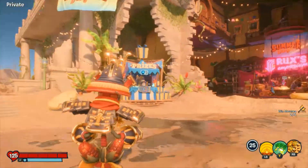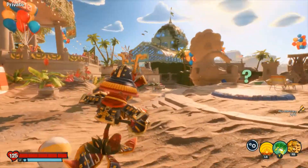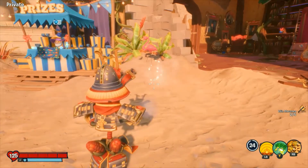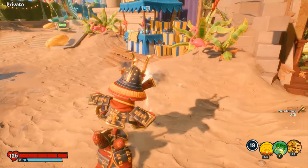It's kind of similar to how Commando Korn shoots, but he doesn't have splash damage. It's an interesting legendary upgrade. One thing I noticed whilst playing around just now is that when you shoot the sand, there are little particle effects, which I thought was quite a cool little touch.